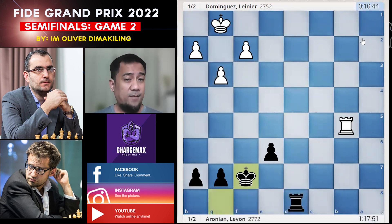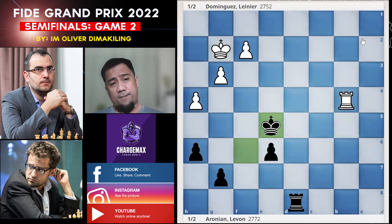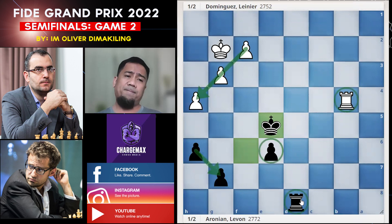Rook to B8 threatening checkmate on the back rank. G3, King F7, Queen D2, King F6, H4, H6, Rook B4, King E5. This is just a dead draw — nothing to play for. Dominguez throws in the towel.